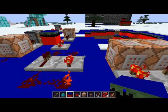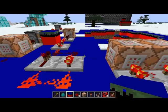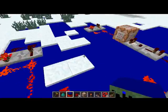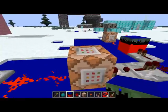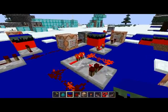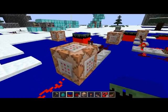I also have gamerule mob griefing set to false. If you want to know about gamerule, I'm not sure which video it's in but you can probably just look it up. So the gamerule command mob griefing is set to false, so it won't destroy the ground.